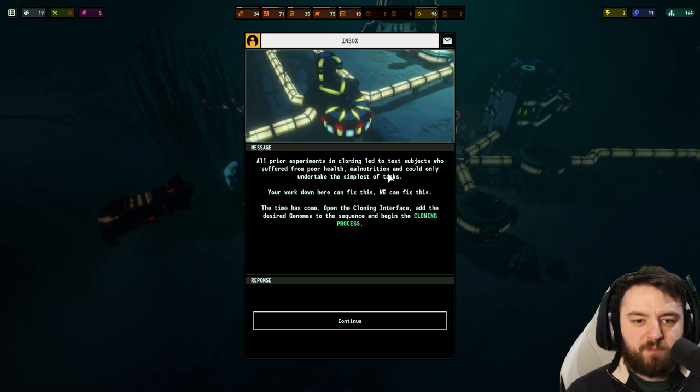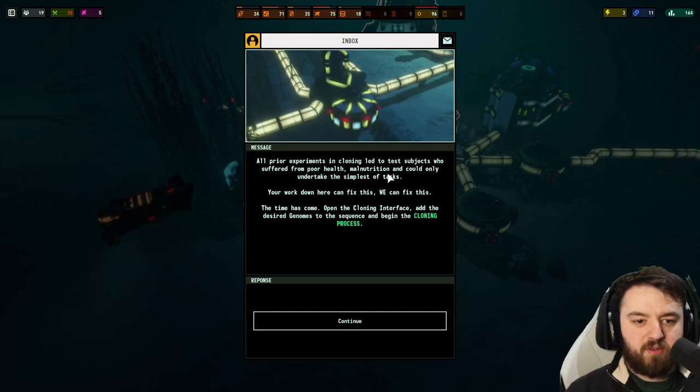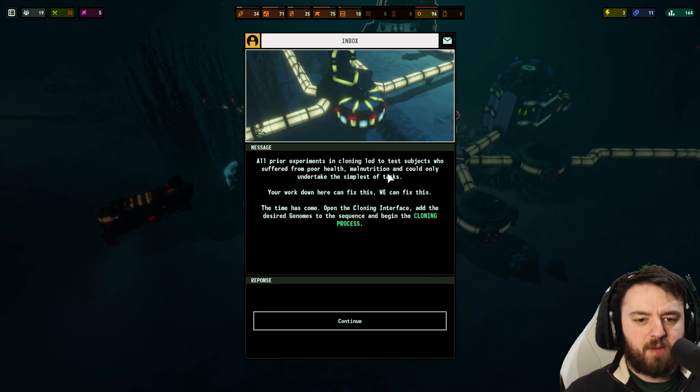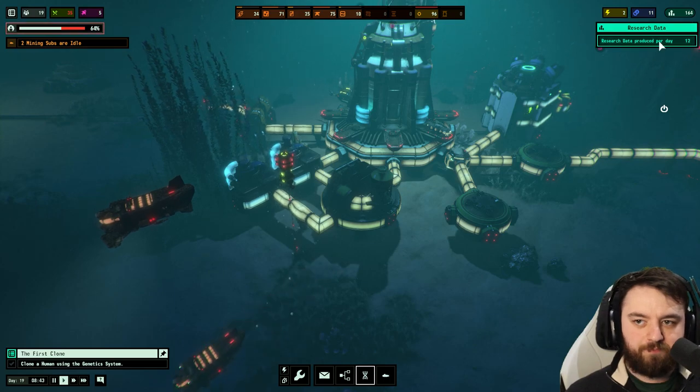All prior experiments — including subjects who suffered from poor health and malnutrition and could only undertake the simplest of tasks — your work here will fix this. Time has come — open the cloning interface, add the desired genomes, and begin the cloning process now.